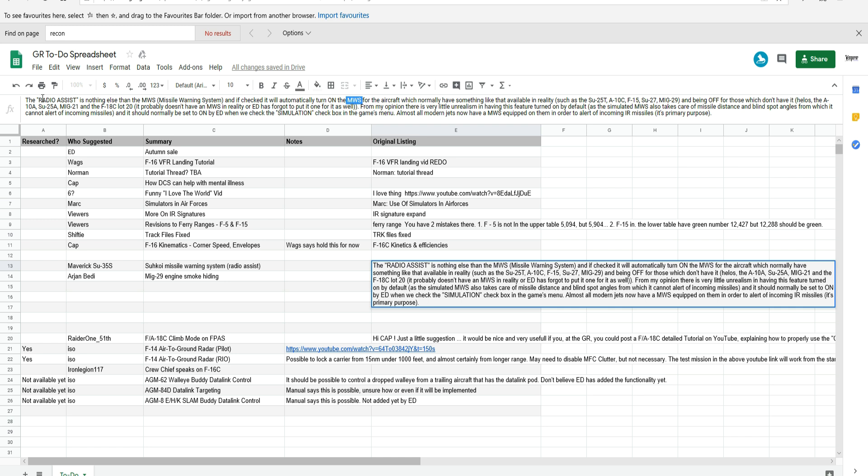The NWS is modeled separately, so ignoring the Radio Assist function, it is already modeled in a couple of planes. The Mirage 2000 gets it — you probably know — and the A-10C gets it; those are the only two I think that have it independently modeled. But as an addition, we have ED's modeling of it under Radio Assist, which gives you a verbal warning of a missile launch — whether radar, IR, or any type — for the relevant aircraft. Let's go and look at how we turn it on and use it.